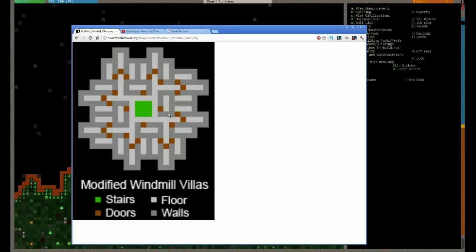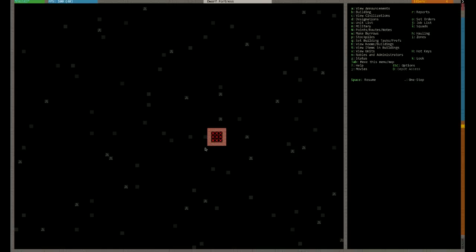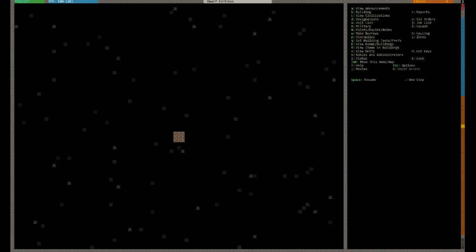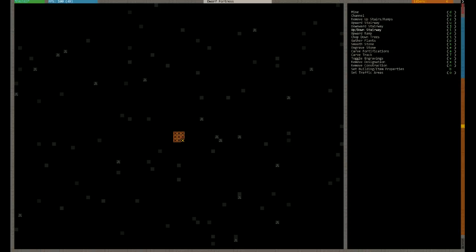Let me zoom in and show you. So this is what I've started doing - you can see it's a three by one room configuration with stairs in the middle. It's a little tricky to make and it actually looks like a Nazi symbol when you're first making it - less than ideal. But that is what I'm going to go with. I'm going to create that underneath my main area, going down a bunch of Z levels. This is dangerous now because if you dig too deep you may bump into a cavern.